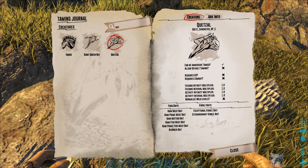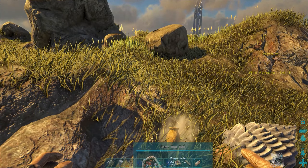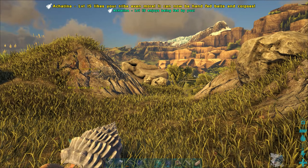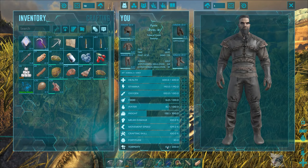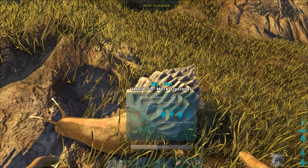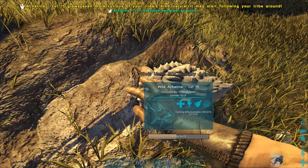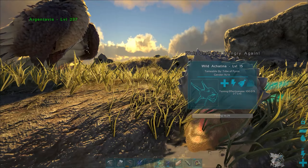I think I spotted one back here — yeah there it is. They're pretty easy to tame because all they need is the berry bag bait. I don't think there's anything nasty around. We'll just get two snails. What level are you? Fifteen. Okay perfect. We're gonna throw our little bait bag down and just put that right there.